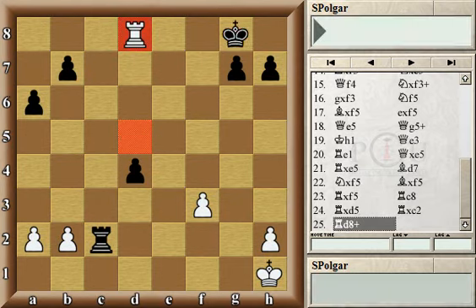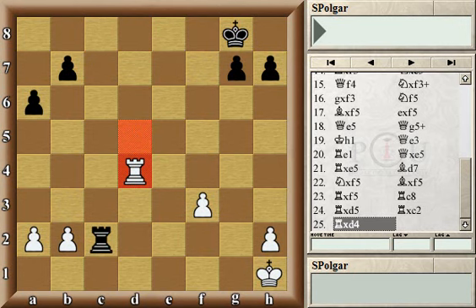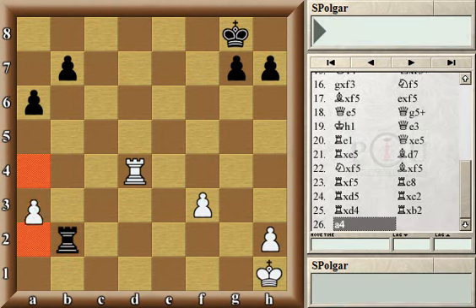White captured the pawn on d4, which is still the best chance, although black has a winning endgame here — having an extra pawn and, just as importantly, a very active rook on the second rank cutting off white's king on the first rank. White advanced the pawn out of danger, and I think the best and simplest way to continue for black would be to advance the b-pawn immediately, creating a passed pawn.